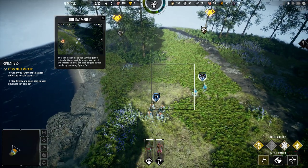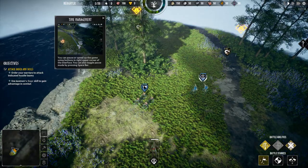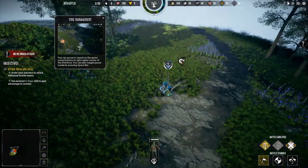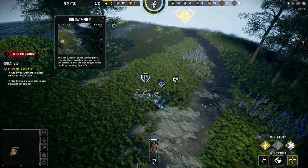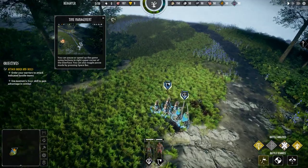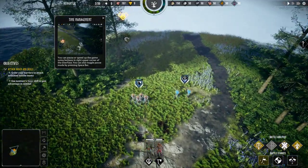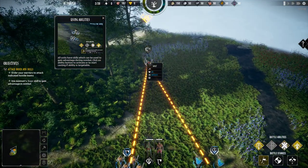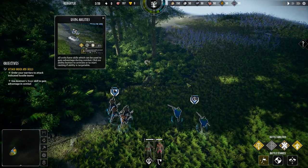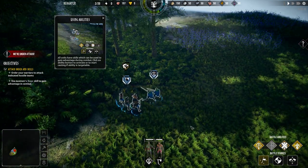We've got speed-up controls, nice. Let's send these guys to attack — some dogs. Hello doggies, were they wolves? I feel sad for them now. Poor wolves — a few more wolves to kill. I really don't want to kill the wolves. Use of skills — click on your ability button to activate.